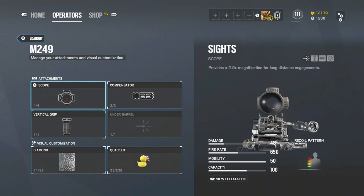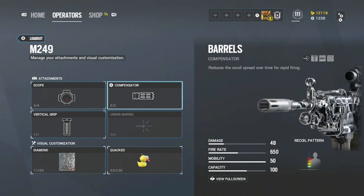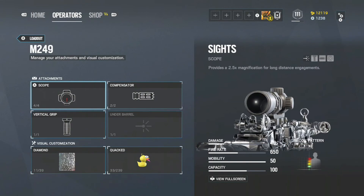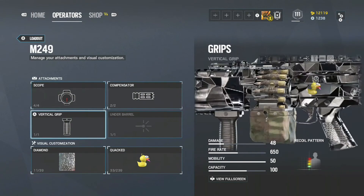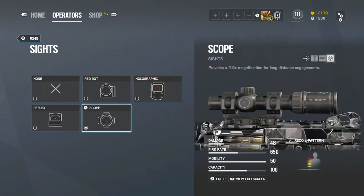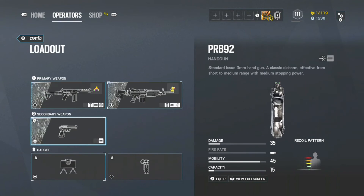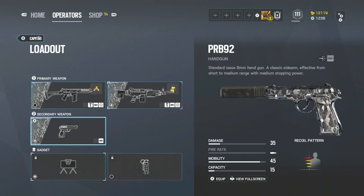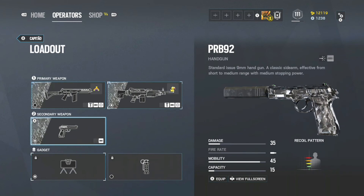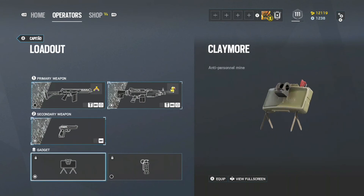His LMG does go back and forth a bit so just use a compensator. What I love most about him is his gadget — his ability to pop down fire arrows and smoke arrows is insane. You can use him in so many different scenarios: bomb, hostage, anywhere. He also has claymore, which is probably the second best attack gadget for watching flanks, and stun grenades as well.